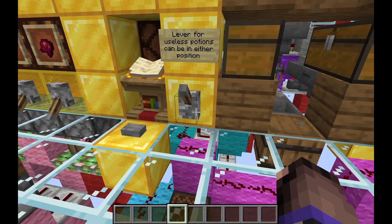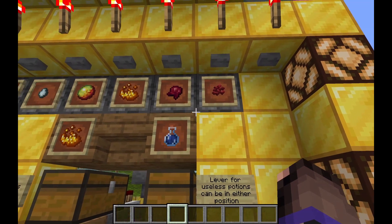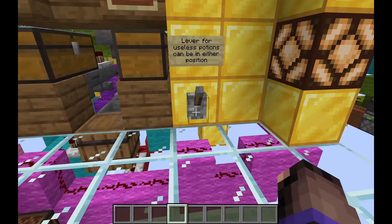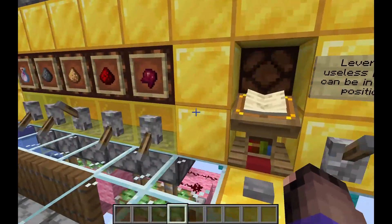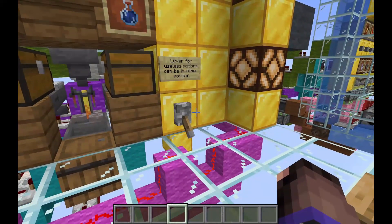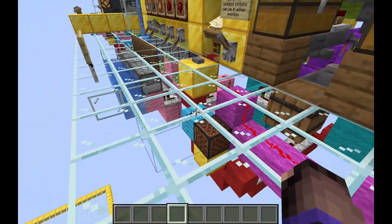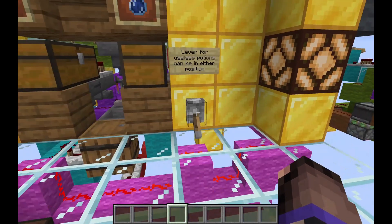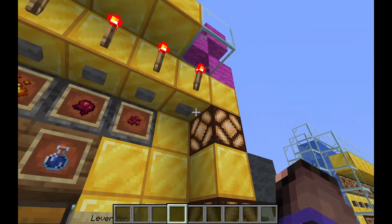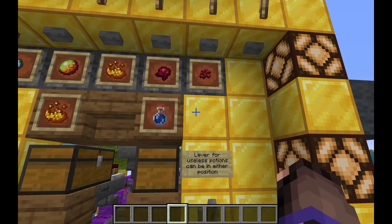This lamp will turn on when we're brewing so we know the system is active. And this is our useless lever - you pull this if you want to brew a potion that does not require nether wart and also isn't a weakness potion. So if I pull this lever I can now brew splash water bottles, which are really the only reason you'd use this since mundane potions and thick potions are incredibly useless. However splash water bottles let you put out fires in the Nether and fight blazes, so they could be worth it in some scenarios.